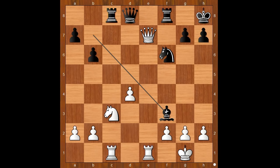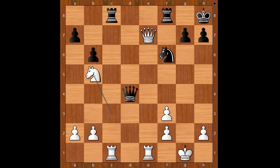Pawn takes bishop, queen takes on d4, knight to b5 attacking the queen, queen takes pawn on b2. In the game Laszlo Danielsen in 1994, Danielsen played queen to f4 and lost the game in 32 moves.